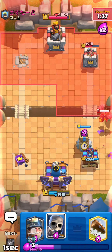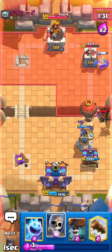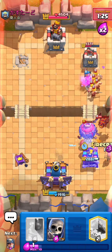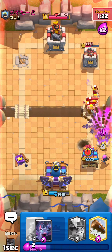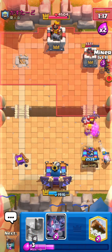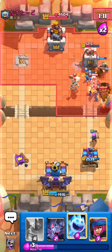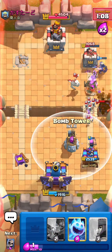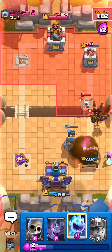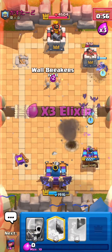Okay I'm gonna get a bomb tower down low and get this going. I'm gonna bats for the balloon, wall breakers, ice spirit, skellies for this — firecracker took care of everything. Wall breakers, bats, log for the tombstone — it's gonna connect! Firecracker is putting in work, it's actually really good for us. Wall breakers, bats, wall breakers, miner, log — that's good game! Bro gave up, let's go!